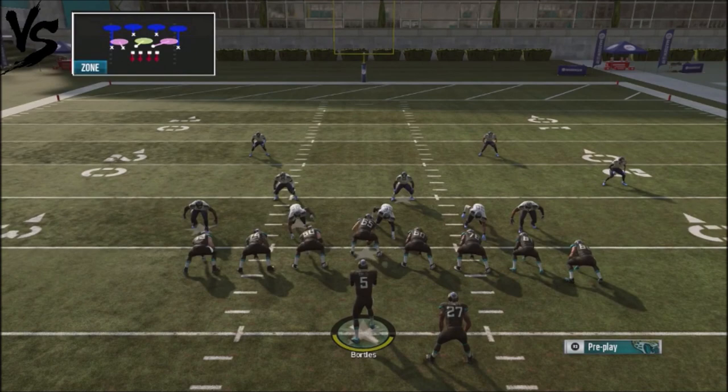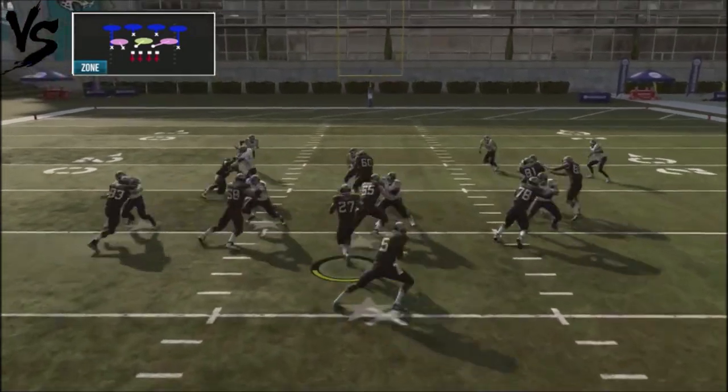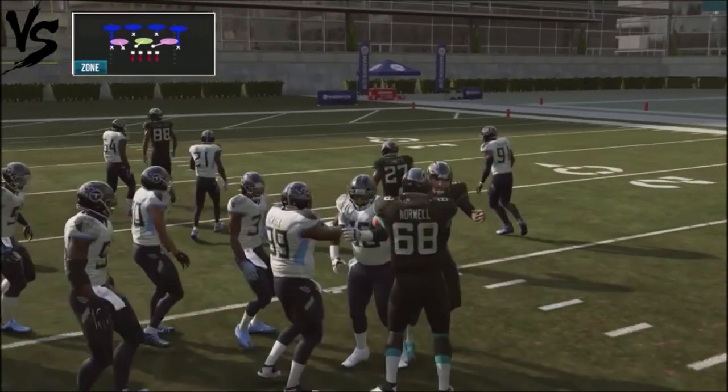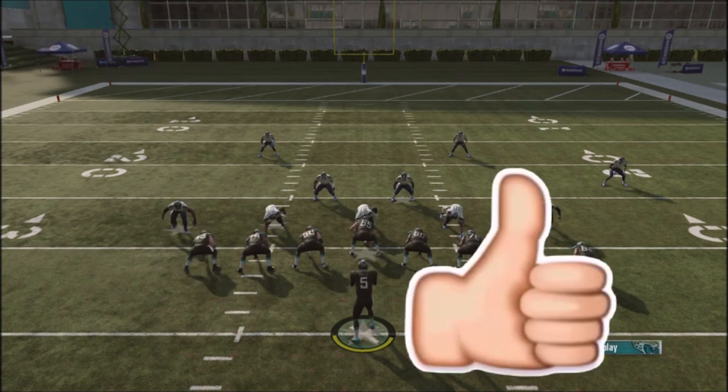So guys, if you like these type of breakdowns, make sure you hit the like button. This formation is also something we're going to run primarily for the inside zone, which is a very effective run that gives you easy, cheap yards — at least a 4 or 5 yard gainer at the least. So to my subscribers, thank you for your support guys. Make sure you smash that like button, and until next time.